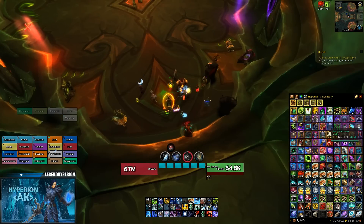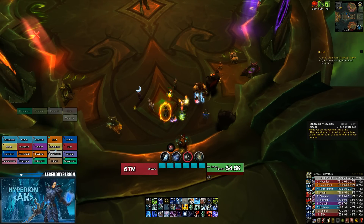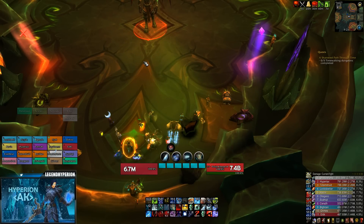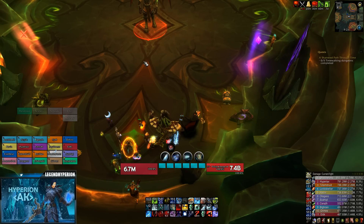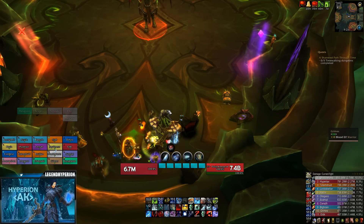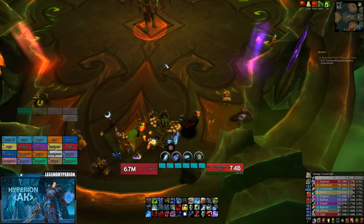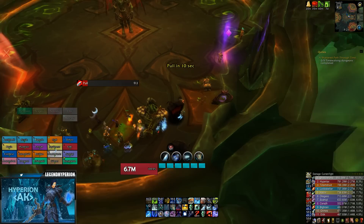The build we'll be using is a regular Breath of Syndragosa build with Ice Cap and Frost Sight — the same build I'm using on Antoran High Command, along with the Bracers and Sephuz. If you want to go with the conventional build, you just use the regular Obliteration Frost Sight build with Sephuz and Bracers; that also works quite well. If you check logs in the top 100, both builds have a pretty decent representation. In this video I will be using Breath of Syndragosa.